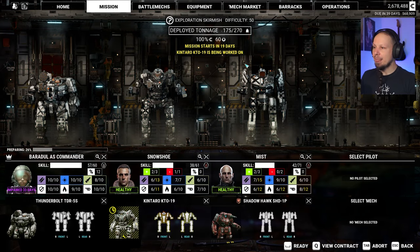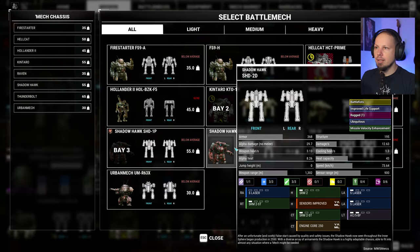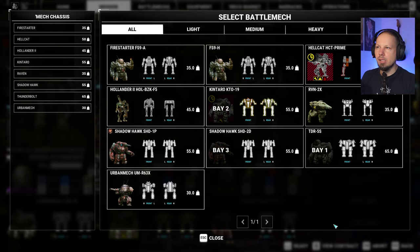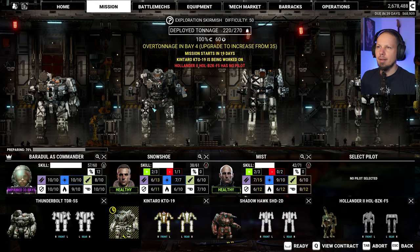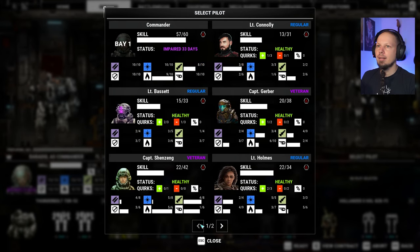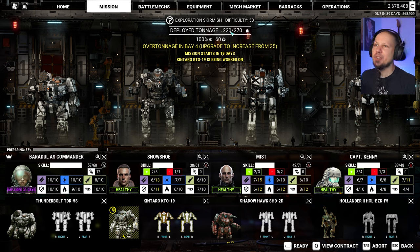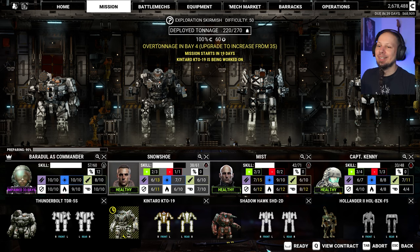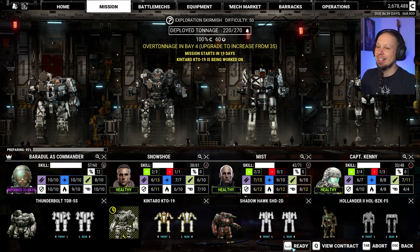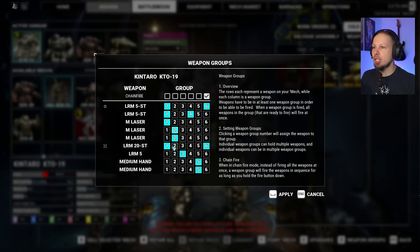So we need the best pilots. You are a little bit impaired but I don't care. We want the good Hawk — the 2D. And we obviously want the Hollander. There's no pilot, I know. Where are our special dudes? All of them are already here — I think you were the next best guy with 48 max. All right, so that's gonna be my squad. We are 220 out of 270 tons. I'm a little bit afraid but also a little bit excited. One more thing before we do — we need to max that out, it's super important. Weapon groups are so damn important here.